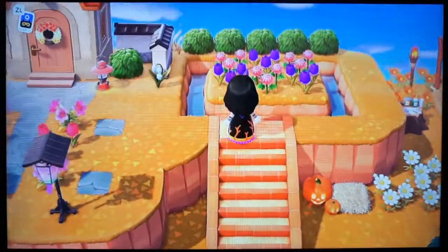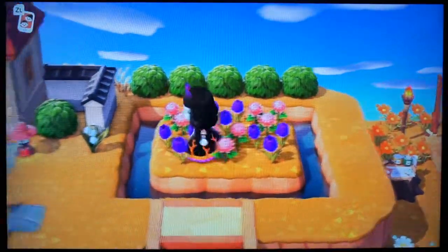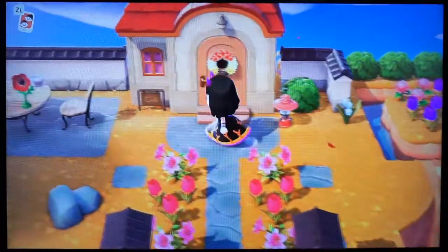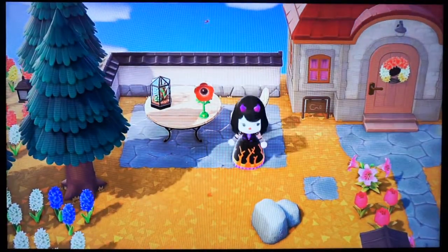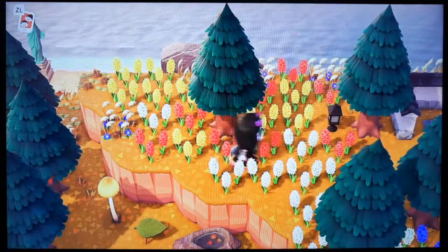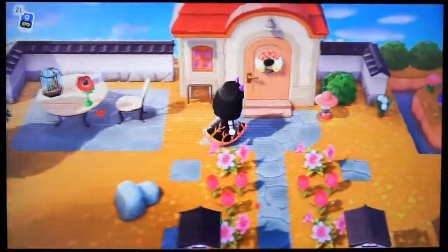Up here is Meringue — she's the pink rhino that we saw. This is her house. I love this little area that I made. That was cute. And her little patio area. I need to do something with her woods — maybe just leave it like really scraggly-looking woods or just do something over there eventually. I'm not really sure.